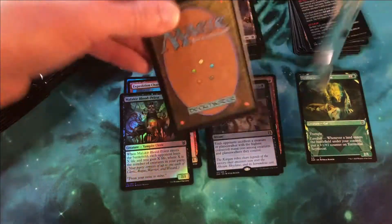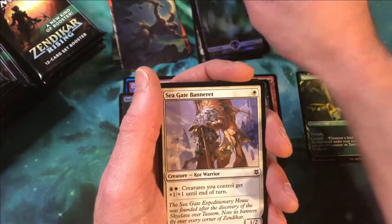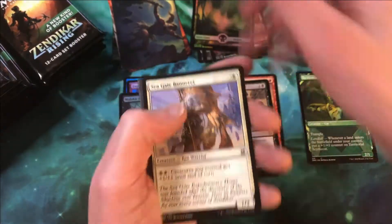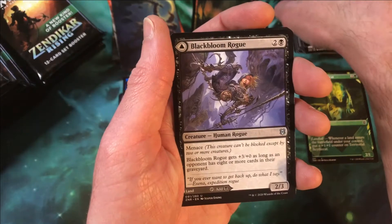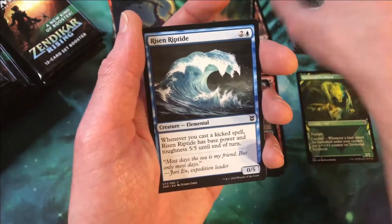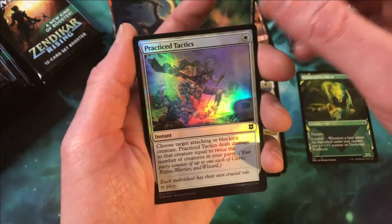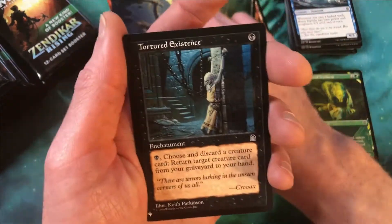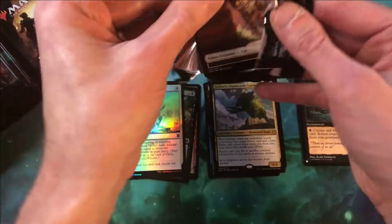Pack number four — hey, there's a list card! You can tell because when you open it up you see the magic back. Then we have our art, foil land, and then our six cards into our head turner card, Black Bloom Rogue. Wild cards one and two, followed by Yarshan Implacable Earth as our rare. Piratic Tactics and a Tortured Existence — these are our list cards. That'll be our list card pile.